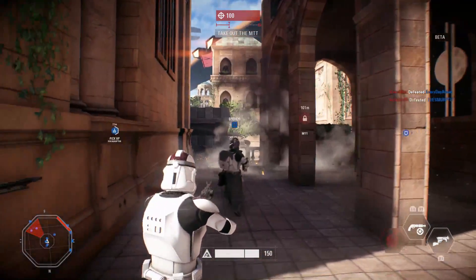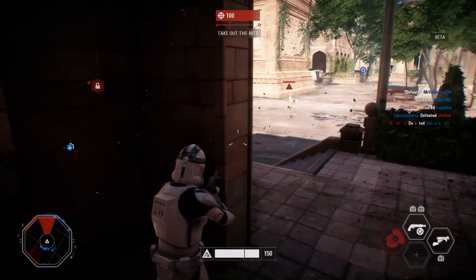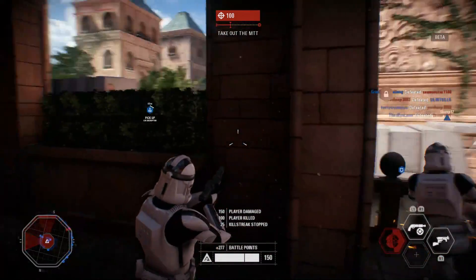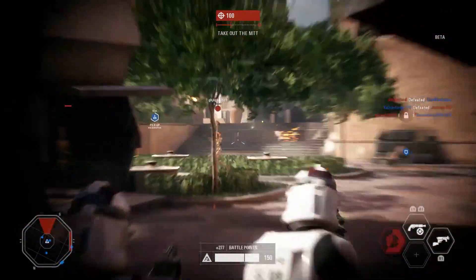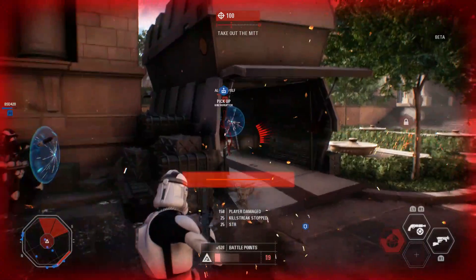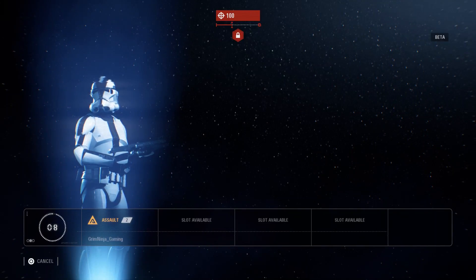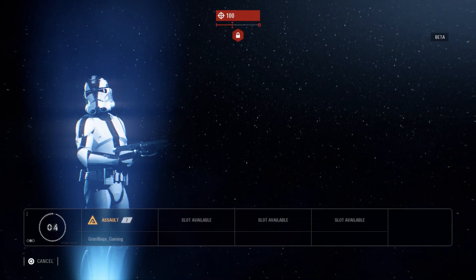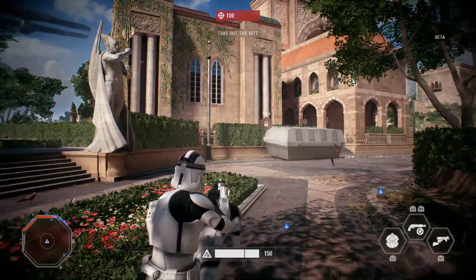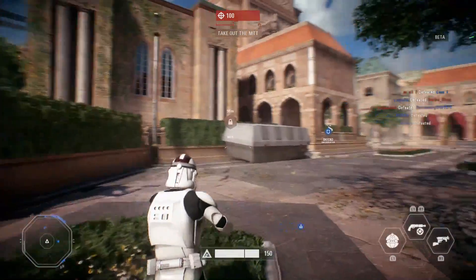Way to throw a grenade right at the freaking wall. I was shooting his feet and I don't know why he didn't die. Probably because I wasn't really aiming — just firing at his feet. The hip fire accuracy is the same as aiming, right?